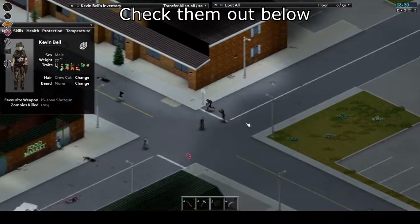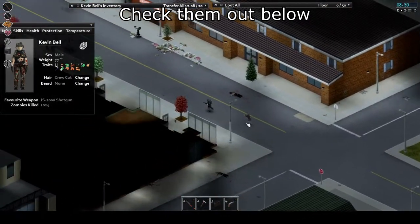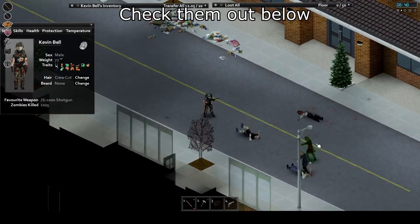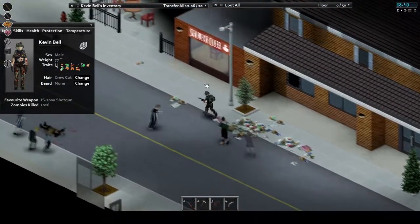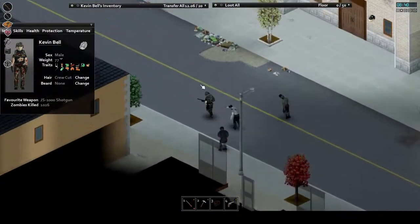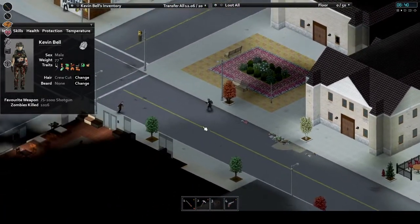Today we're gonna dive into West Point, the largest city in the map, and check out some of the local hotspots and locales all around this river town. But before I start, I'd like to ask you to support the content with a like, comment about the video or give me some new experiences with Zomboid and West Point, and subscribe for more content. Now let's explore West Point and see what makes it one of the most dangerous parts of the map.